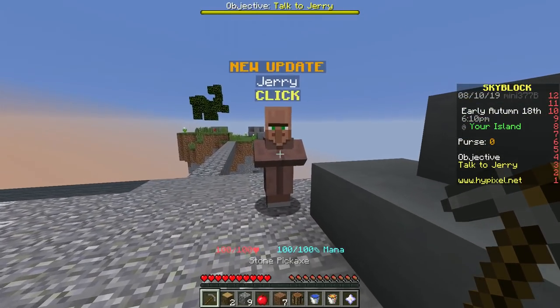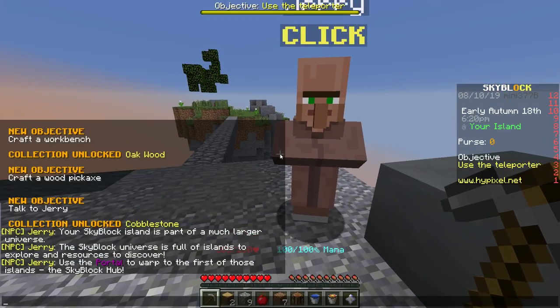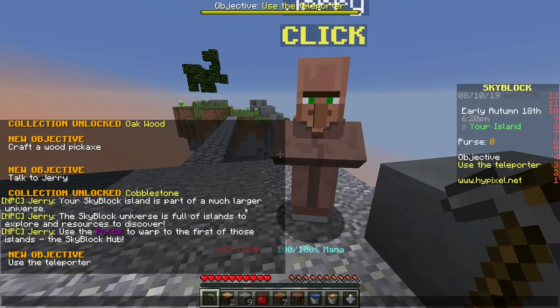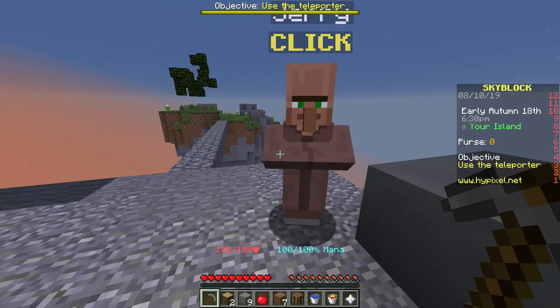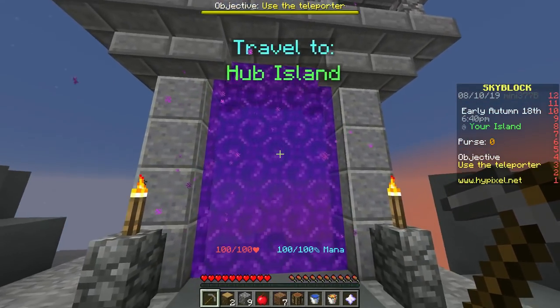We'll click you. "Your Skyblock island is part of a much larger universe. The Skyblock universe is full of islands to explore and resources to discover. Use the portal to warp to the first of those islands — the Skyblock Hub." Use the teleporter — hub island. What is hub island?